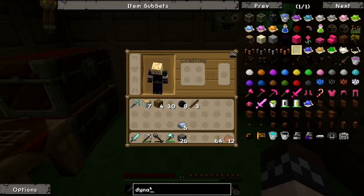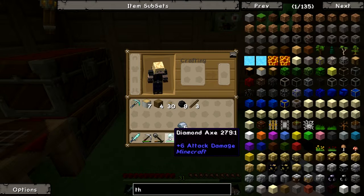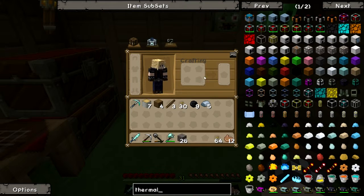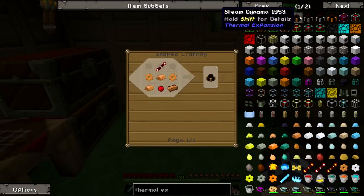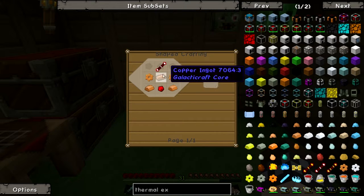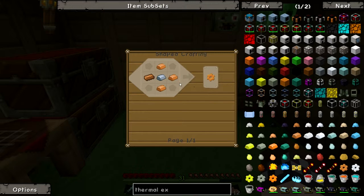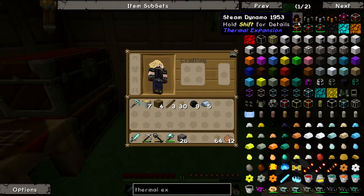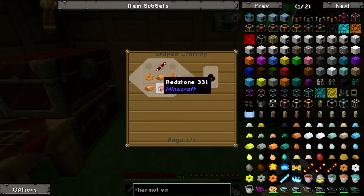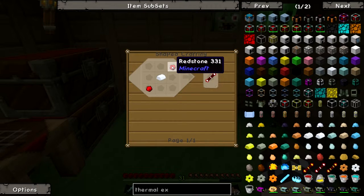I think here it is — dynamo, thermal expansion, that's it. I want to make a steam dynamo, the basic first engine. So I need copper ingots. I have copper cooking, copper gears which you make from copper ingots. I need redstone and this thing which is basically just silver and redstone.